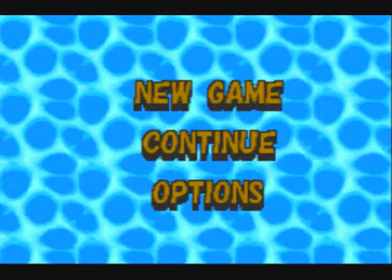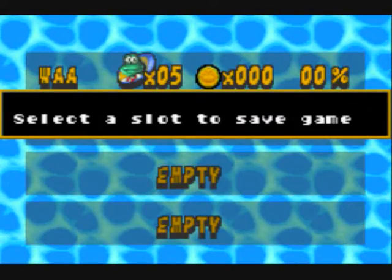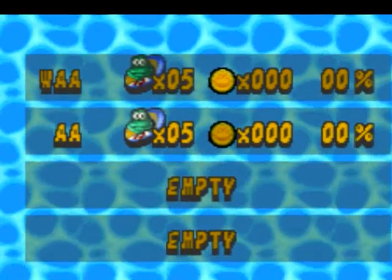After choosing your language and starting, I'm going to choose New Game. You're given the option to put in a name into one of the four slots. As you can see here, it only has three letters per slot.